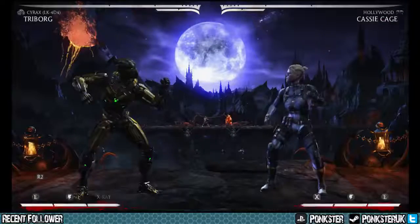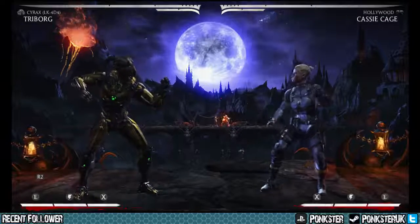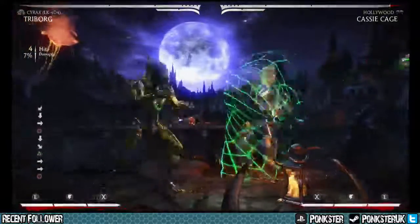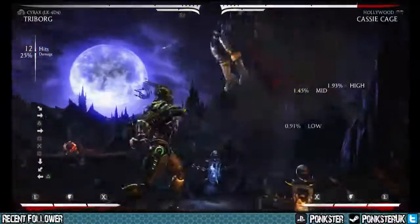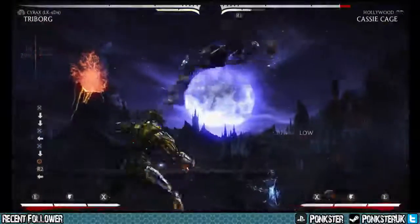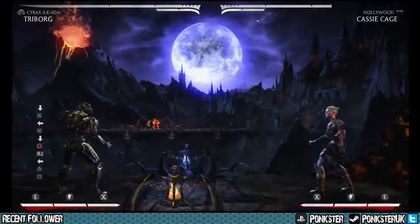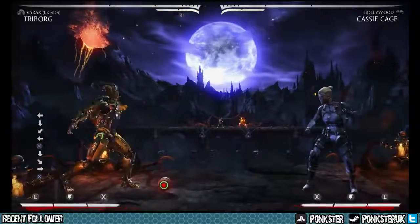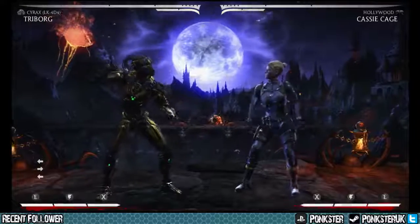Cassie doesn't have the best tech roll backdash in the game, but even Triborg in that situation would get launched by that exact same setup. So when it comes to actually playing against a character and you're looking to set up double bombs — which is a crucial part of your gameplay as Cyrax — that low wasn't guaranteed there. She can just jump out, jump in, backdash again. The Cyrax player has to make a read, and they'll normally do the close bomb then the far bomb into forward three. But that kind of setup is kind of eliminated now.